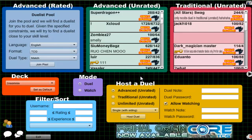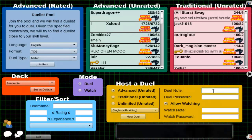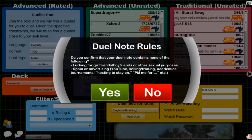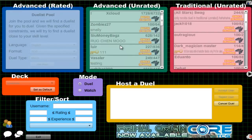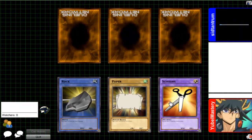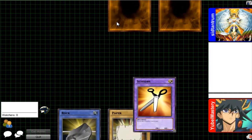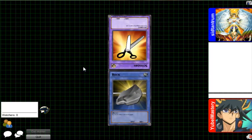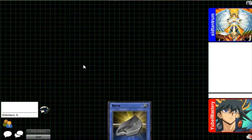Hey guys, welcome back to Vitamin Y. So today it's Friday and that means we are using Supervise U-Bell. I actually wanted to test out something in the deck. This deck is pretty much just testing and testing and testing, trying to get it right until it's finally just good enough to remake in real life, because the deck is kind of torn apart in real life right now.